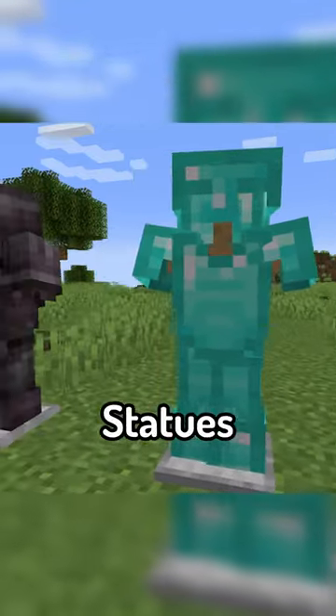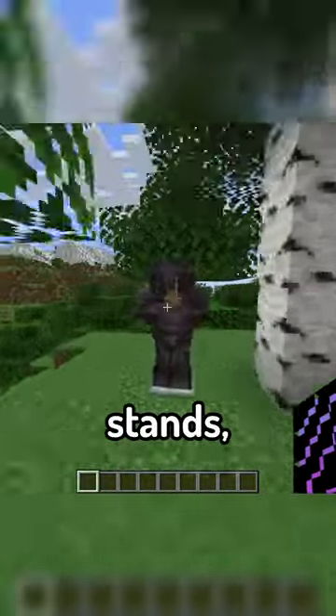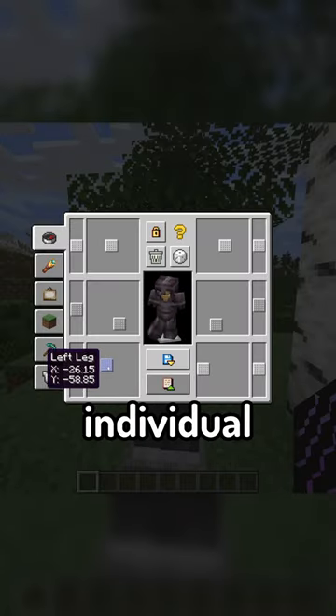That's where Armor Statues comes in. The mod gives you complete control when it comes to Armor Stands, introducing an interface that allows you to change the position of each individual limb.